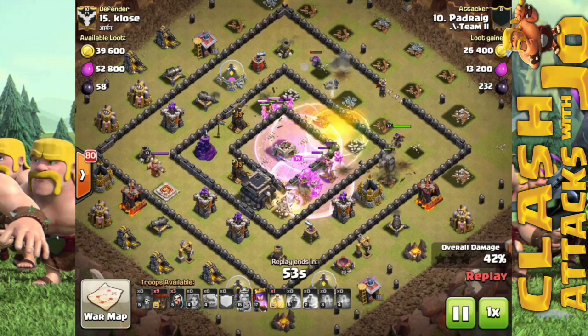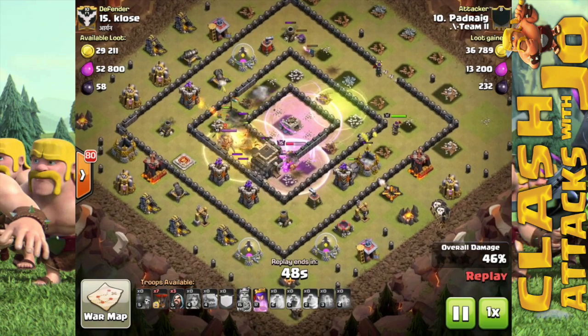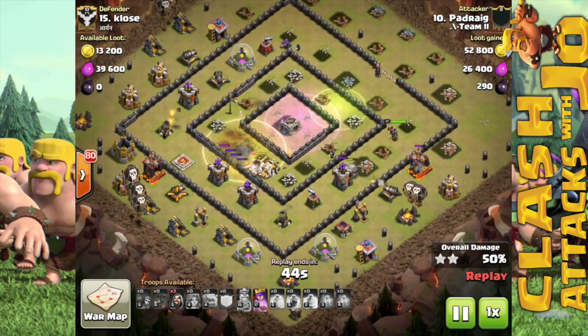This portion takes about a minute out of the raid, and once all the air defenses are done you can start the second phase of the attack by trickling in about two to three balloons per point defense on the outer perimeter of the base.